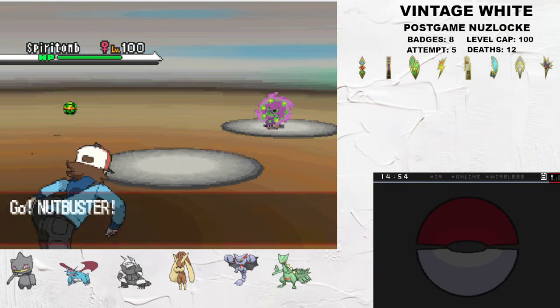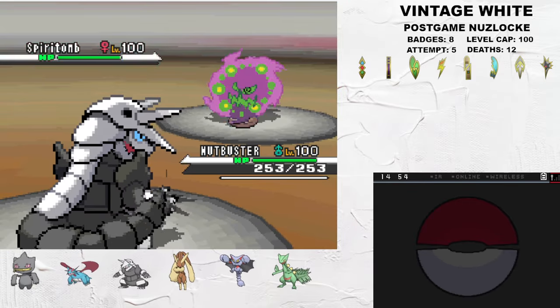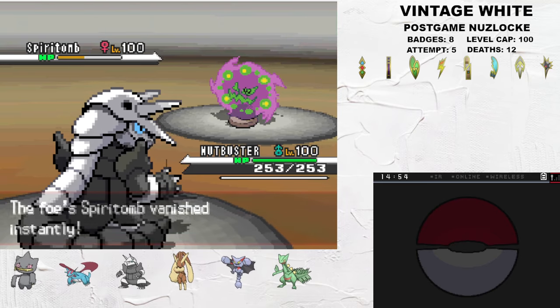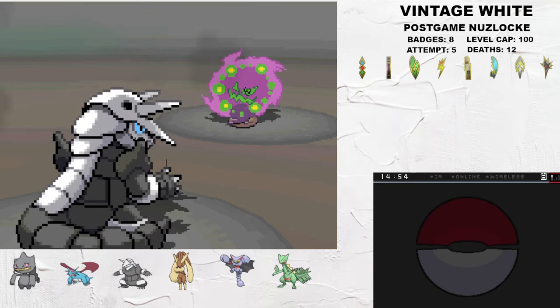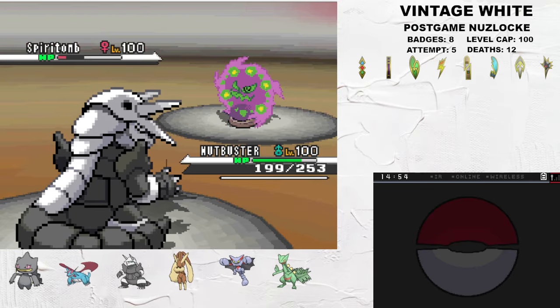Cynthia leads with Spiritomb as I lead with Aggron. I outspeed and hit a nasty Head Smash to get it under half. Because of Rock Head, we take no recoil damage. Cynthia's Spiritomb holds a Power Herb, so Shadow Force fires off in one turn. But because of Aggron's massive defense stat and pre-Gen 6 Steel Resistance, this is inconsequential, and another Head Smash kills.